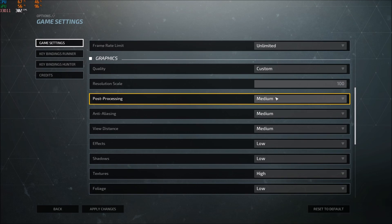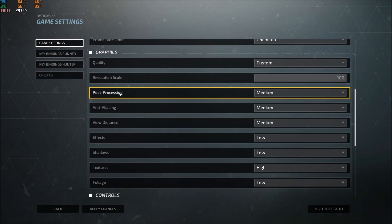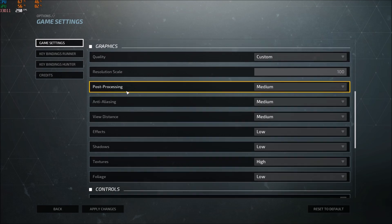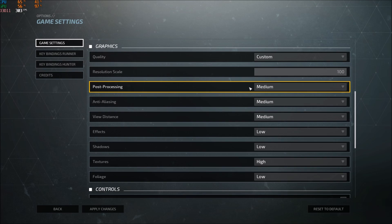Post-processing: I'm playing at medium, but if you have a low-end computer put it at low. I saw two to three FPS gain for each bracket. Anti-aliasing: I'm playing at medium. I don't like the low setting in this game — you see aliasing artifacts that can be confused for enemies. But if you have a low-end computer, put it at low.